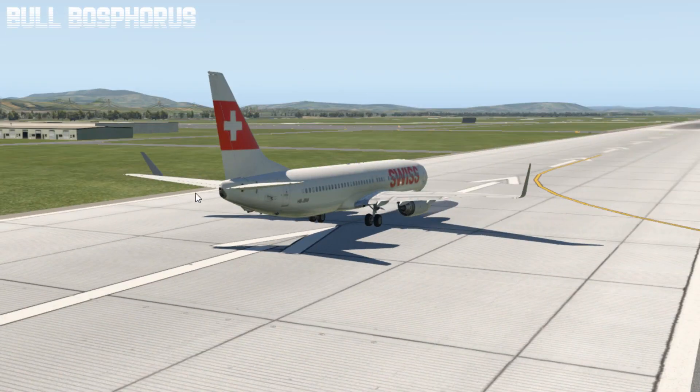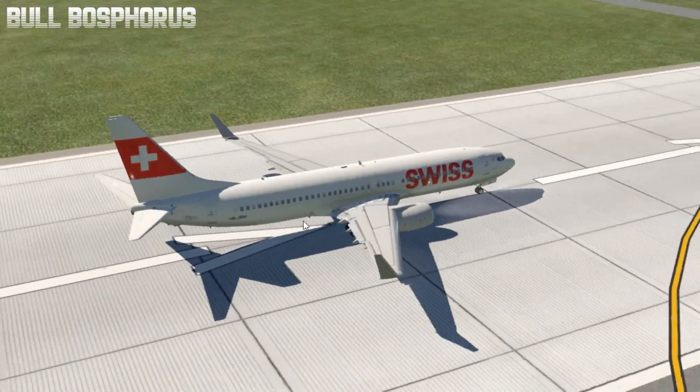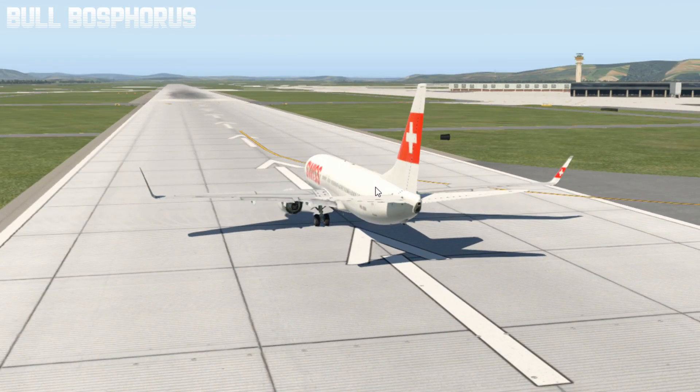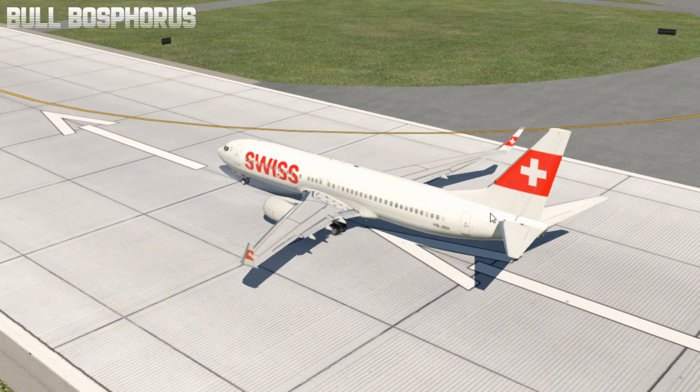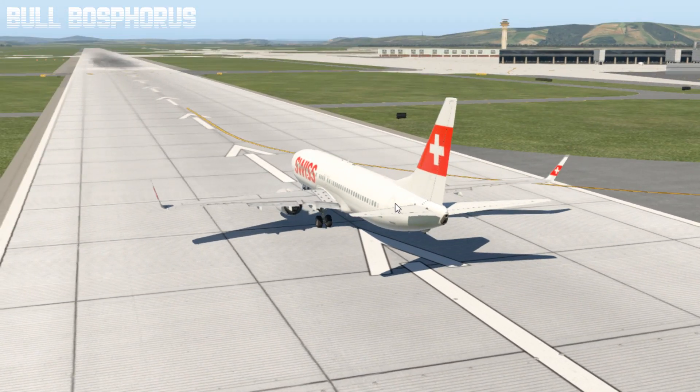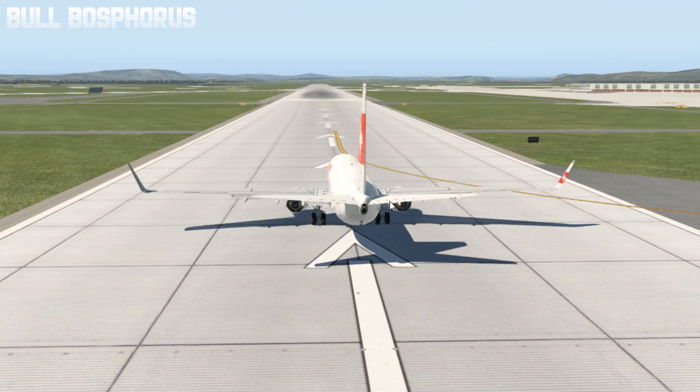We are back and ready for the failure, but I'm not going to trigger it on the ground — I want to show you this in the sky. So release the parking brakes and give full throttle, rolling down the runway.